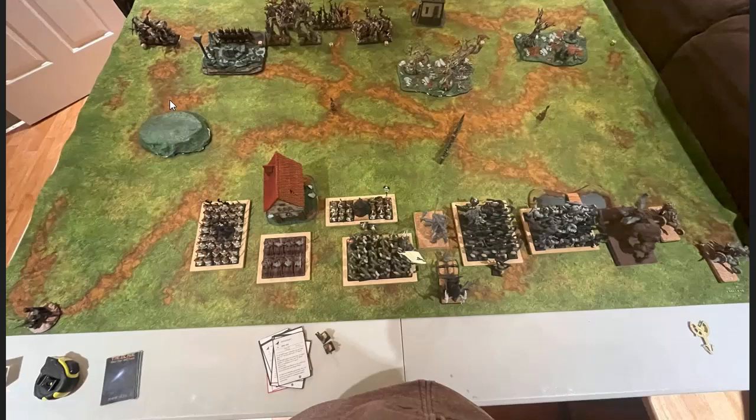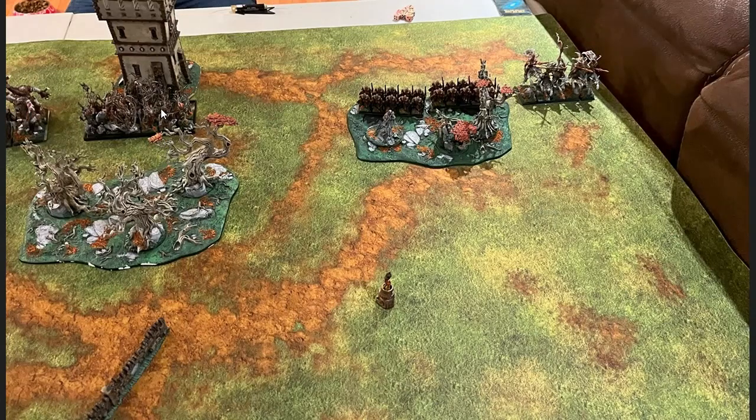For my opponent, he has a unit of Wild Huntsmen, some Archers, two Tree Fathers, Heath Hunters behind, War Dancers with a War Dancer character, Thicket Beasts with a Thicket Beast BSB, and Dryads with both his Dryad Ancients — one of which is the General. He also has two units of Archers and another unit of Wild Huntsmen to finish off.